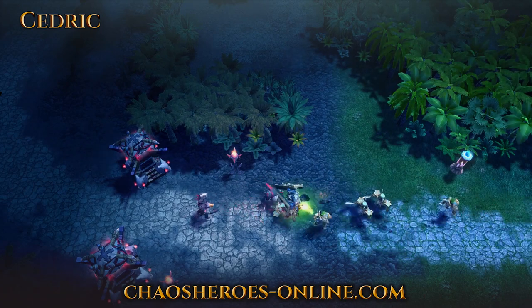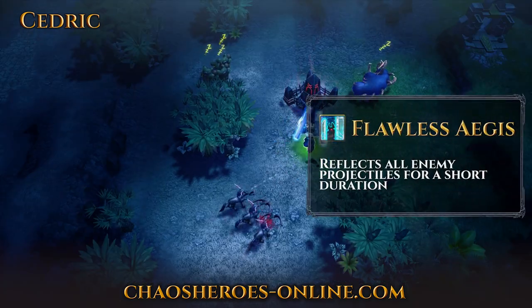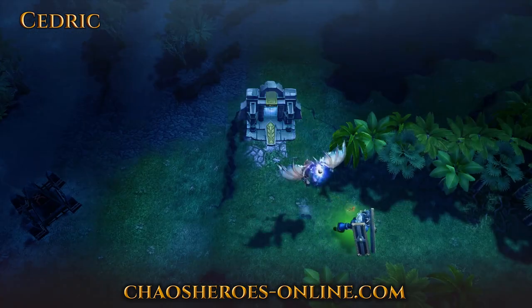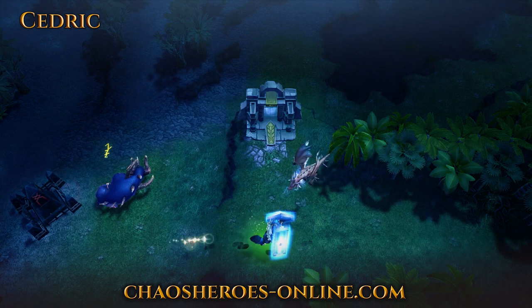These two skills also have special interactions with Cedric's ultimate. Cedric's third skill is Flawless Aegis. Its passive component grants additional armor and makes his regular attacks deal splash damage in a small AoE around his primary target.